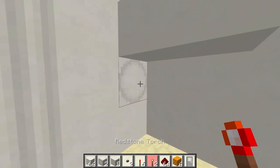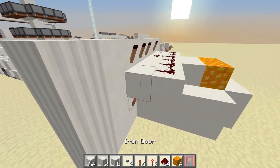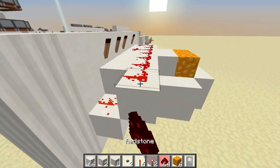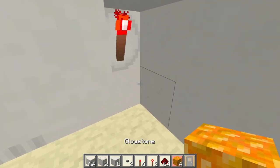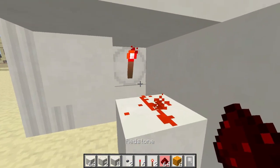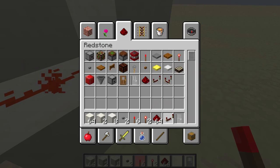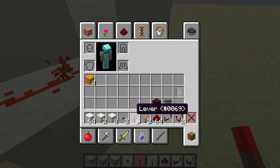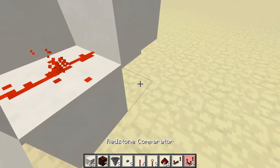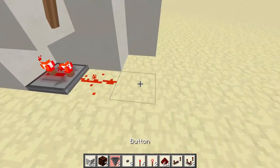Now behind the button you're going to put a torch. Then you're going to have a block on top of it, a block to the side, redstone on that, a block here, and redstone on that. In front of this torch you're going to put a block right there with redstone on top — it should be pointing towards the torch. A block on top there, and you're going to grab your repeater. Put it here and put it on three ticks. Grab your torch, put it on the front of that, redstone leading out of it, and a block there.